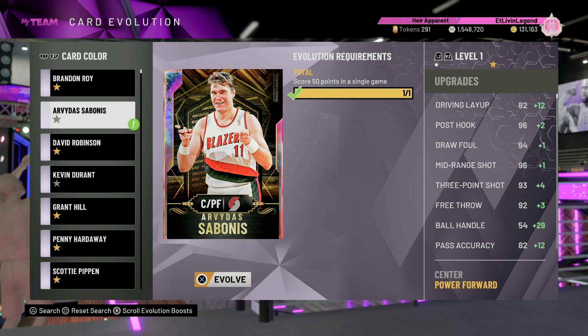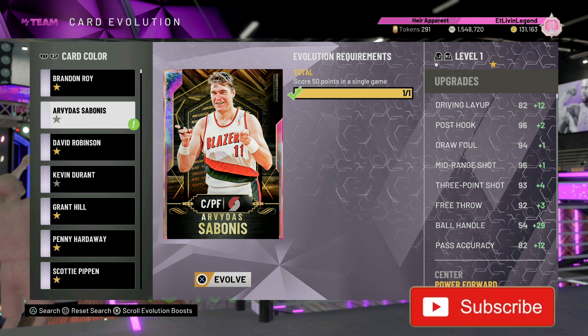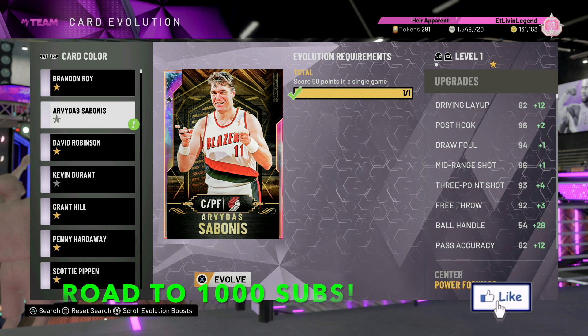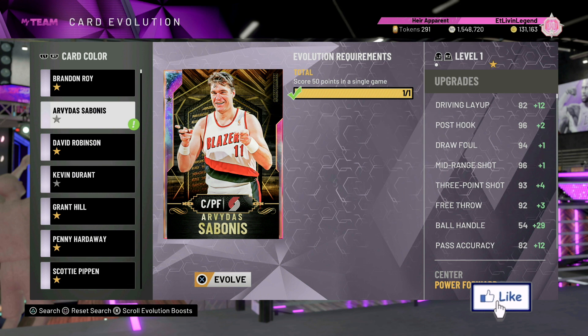What's good fellas, your boy EJT, we back. We got another gameplay for you real quick. We got this Evo Arvydas Sabonis — this is a bonus. We just picked this card up. Actually, the other day I wasn't even going to pick up the last three cards in the collective reward, but I saw this card got a huge upgrade.